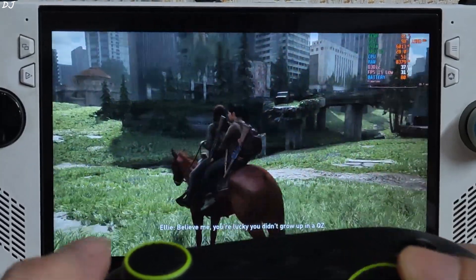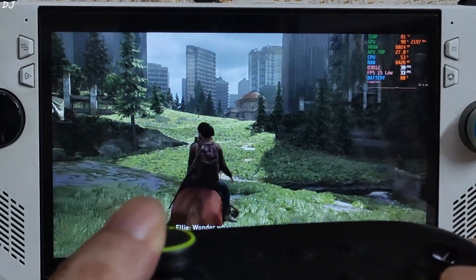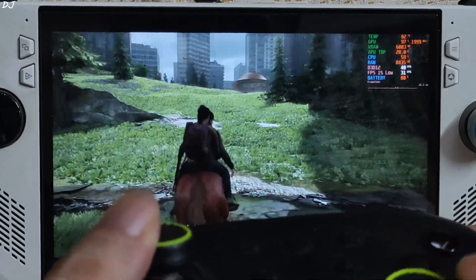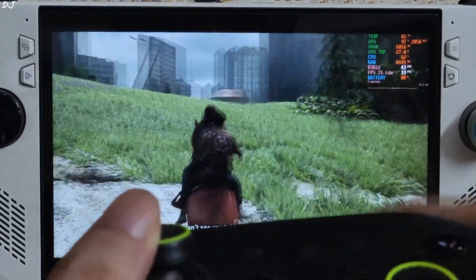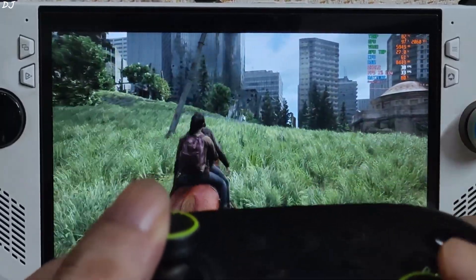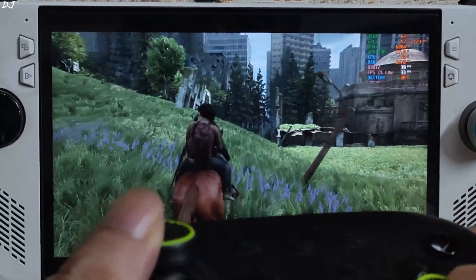We are in. I am testing the game in downtown Seattle, one of the most demanding areas in this game. We are getting close to 40 FPS — big open area with thick foliage. 1% low is 33. VRAM usage is close to 6GB. If you enable FSR frame generation, VRAM usage will increase further.